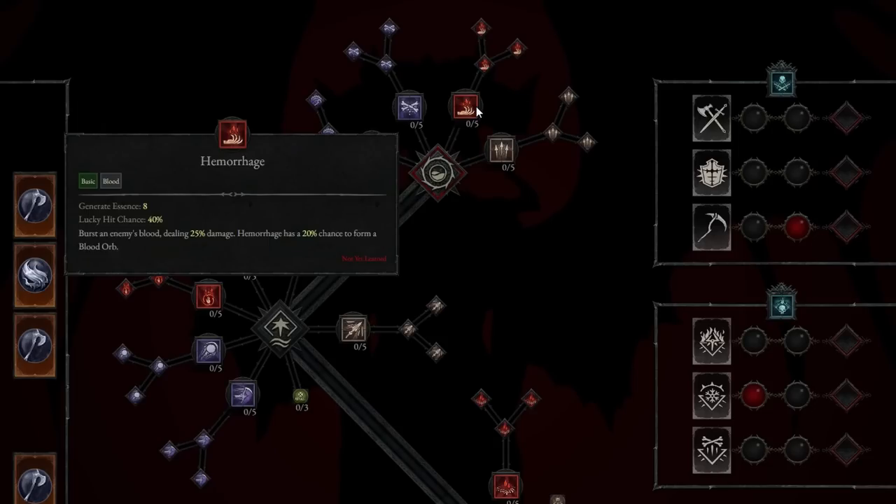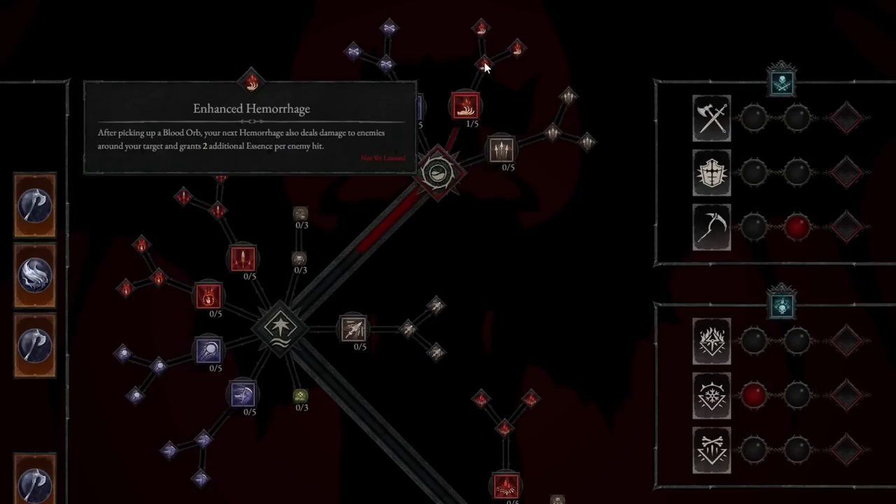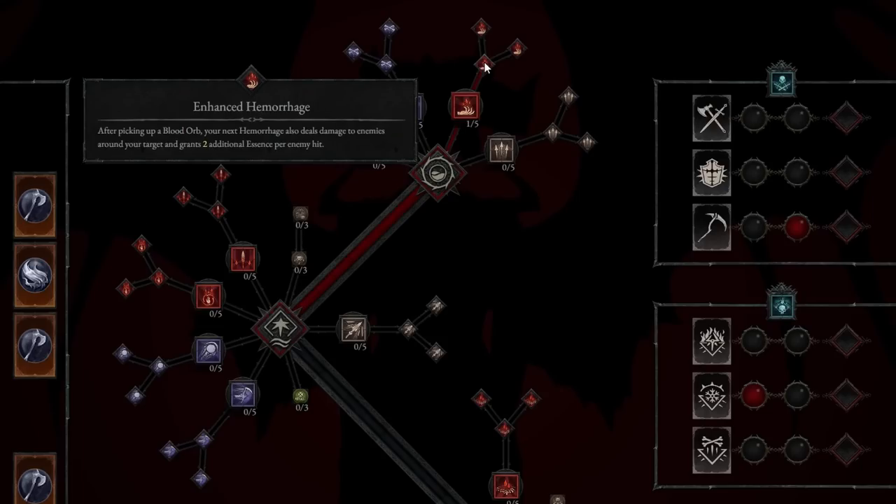The first ability we're going to take is Hemorrhage. This bursts enemies' blood, dealing 25% damage. Hemorrhage has a 20% chance to form a Blood Orb, which is great because we're also going to take Enhanced Hemorrhage. With picking up a Blood Orb, your next Hemorrhage deals damage to enemies around your target and grants 2 additional Essence per enemy hit.